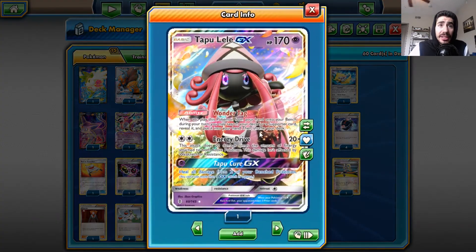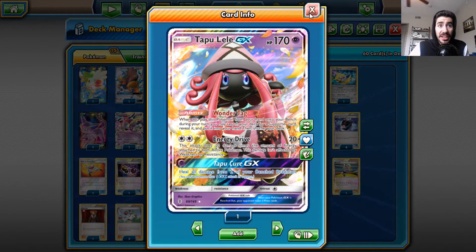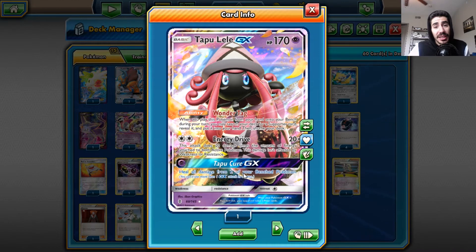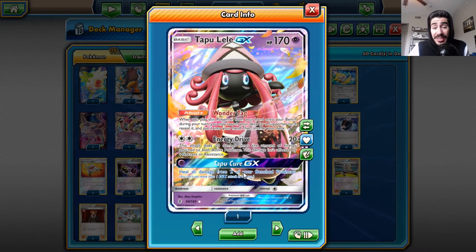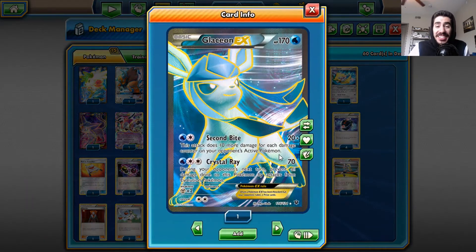I have Tapu Lele GX for Wonder Tag, Energy Drive, and Tapu Cure GX — another GX attack I can use if I'm in a sticky situation. Glaceon EX's Crystal Ray is a very good attack for Evolution decks, and Second Bite can help get that knockout.